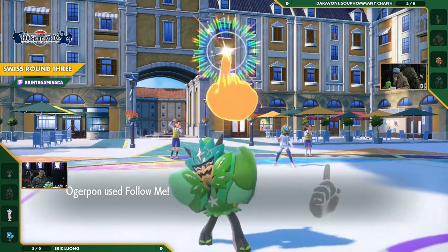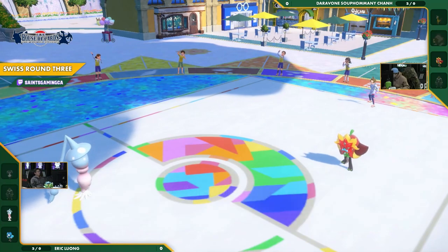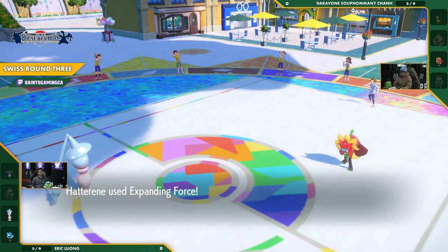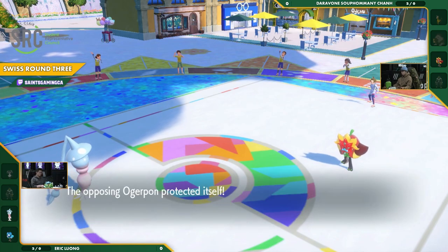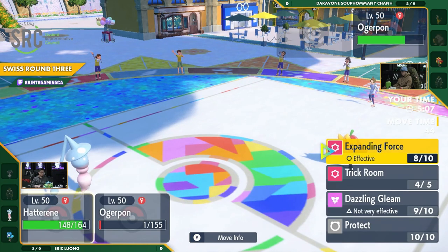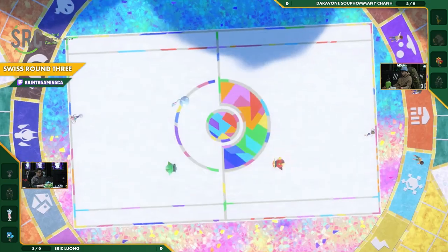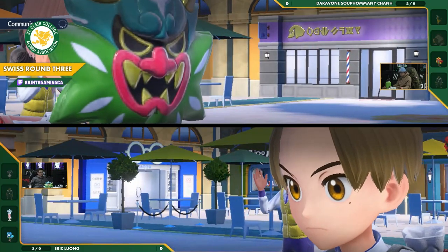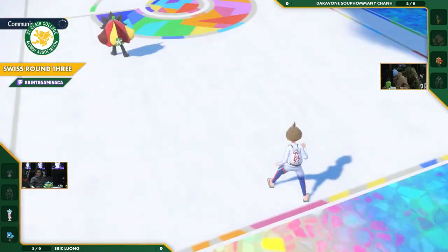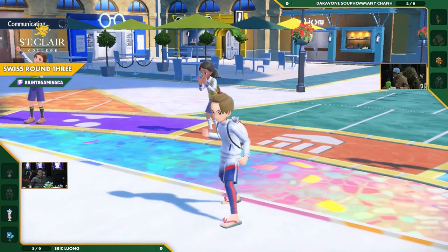The Spiky Shield is up — puts up the Follow Me again, wants to be followed. That Ogerpon is an Attention Hog. And there's the Expanding Force — Expanding Force fails. But it's not a physical move, so Spiky Shield won't get that damage off. Spiky Shield will still block it but won't deal damage back. We'll see if that Ogerpon — is Eric going to go on the offensive here and close this game out, or will he just hold on a little bit longer?